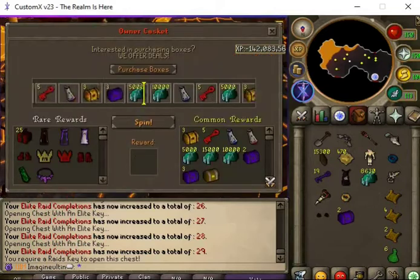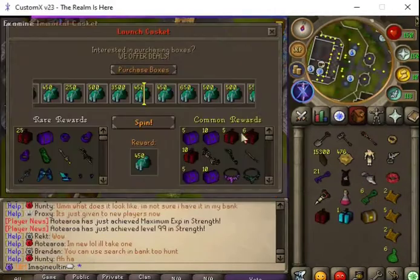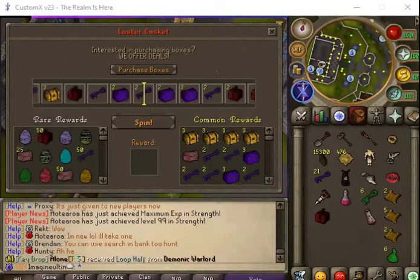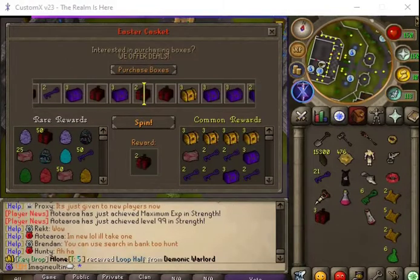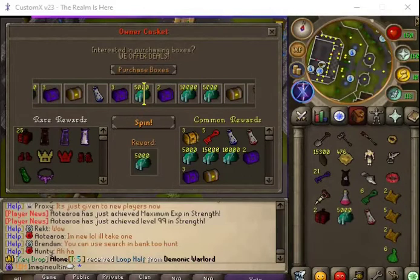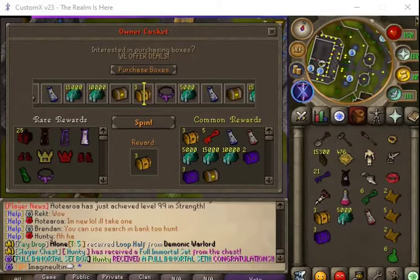One owner's box, three cash caskets. Let's open one launch casket and see what we can get — red donor cape, one easter. Now two owner's boxes, and let's open three owner's boxes.